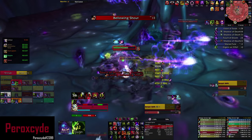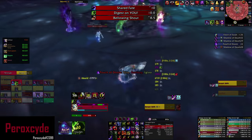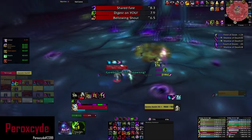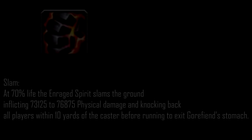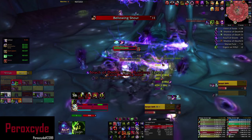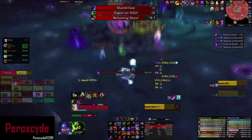At 70% health, the spirit will perform an ability called Slam and run out of Gorfin's stomach — instantly follow the spirit. If you're doing this fight on Mythic difficulty, announce to DPS that they need to DPS your spirit down, and also announce that the spirit ran out so it gets picked up by the other tank.